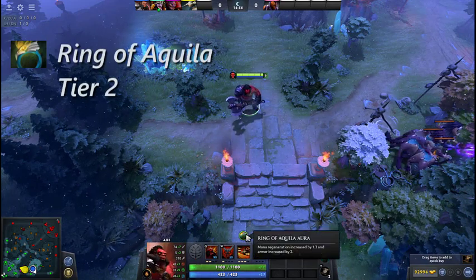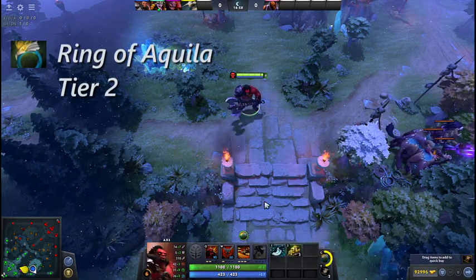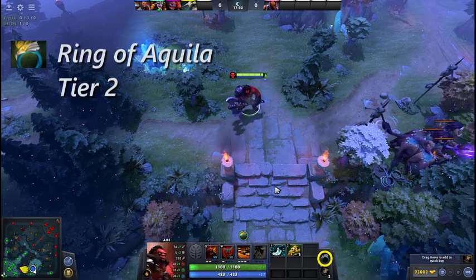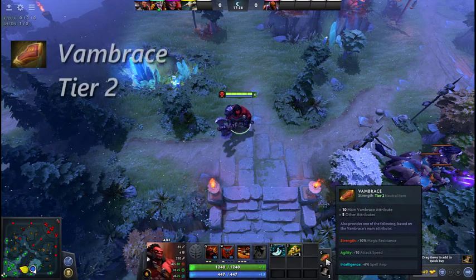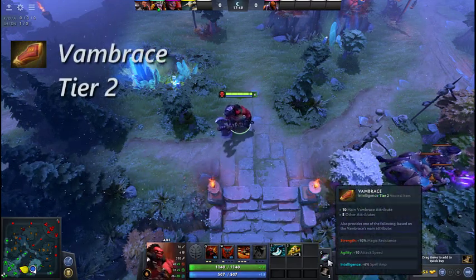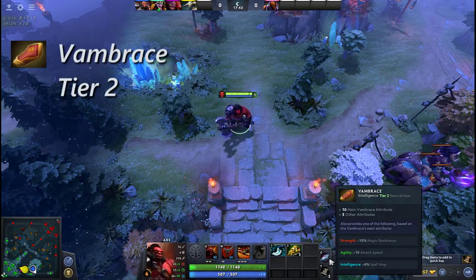Ring of Aquila grants a mana regen and armour aura, and can be activated to toggle the aura between all allies and allied heroes only. Fanbrace grants passive stats and can be switched between strength, intelligence and agility to change the bonus it gives.